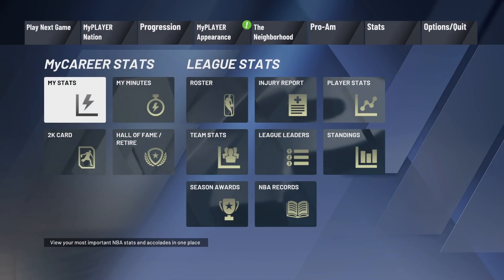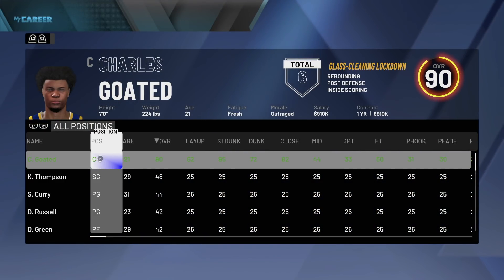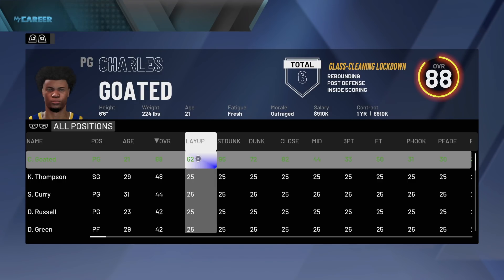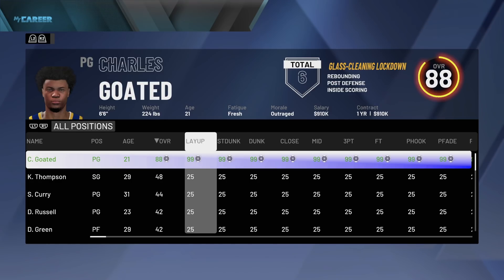Let's go. Go to rosters. Now you will see that you're able to edit your player. What you want to do from here is basically change the position to whatever you want. Now, let's say you want the dribble moves — you would change your player to a point guard. Once you change it to a point guard, you would edit his stats to the max or whatever you want. What this does is make the game think that you're a point guard, and you can buy all the dribble moves — everything that a point guard can buy.